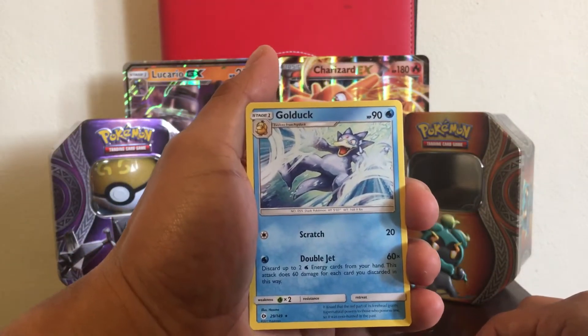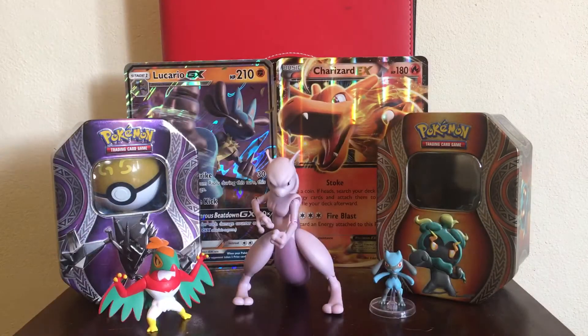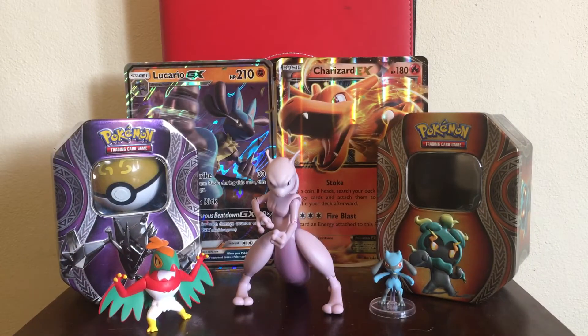And the rare in the pack is a Golduck — non-holo rare. All right, on to the next pack. We got an Incineroar, one of the main characters in the 'I Choose You' Pokemon movie, the new one. If you haven't watched it, go and do that because it is cool.